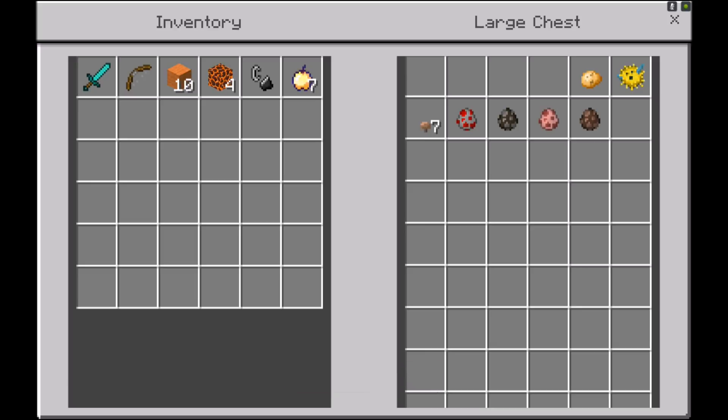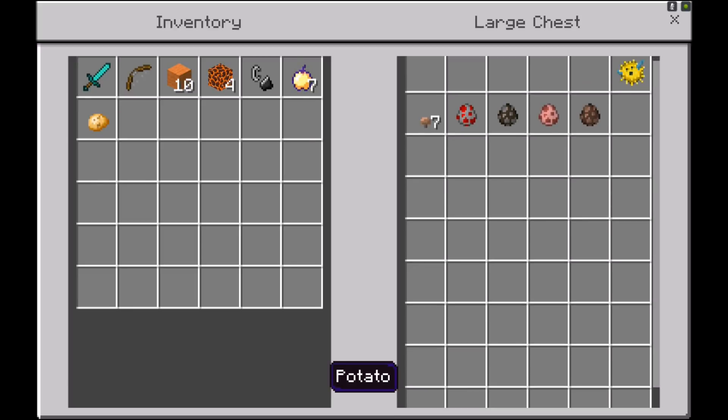I'm also bringing along a potato for reasons I really can't explain — the potato's actually my brain, because it's a potato. I'm also bringing along a puffer fish just for good luck, and some mushrooms in case me and my boy Goku need to eat some mushrooms. I'm also bringing along a chicken — a karate butt-kicking chicken.